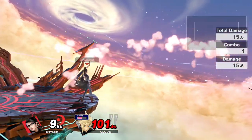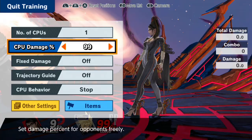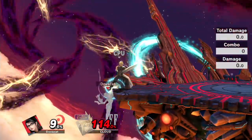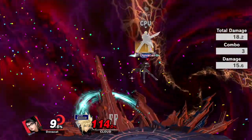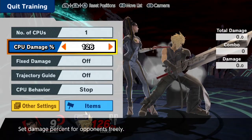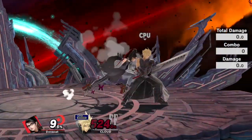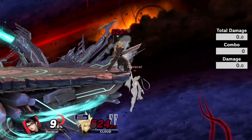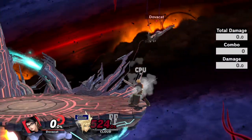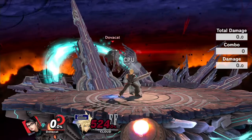Bayonetta is definitely a lot worse than she was and has a lot fewer kill options, but she still has some pretty interesting ones. Something new I discovered recently: if you ledge jump and buffer an up-B, only the initial launching hit will connect. This works at any percent literally — whether they're at stupidly high percent or low percent, it will always combo because it's a set knockback hitbox. It can probably be DI'd but for the most part it's pretty consistent, and it links up to back air, which is nice.